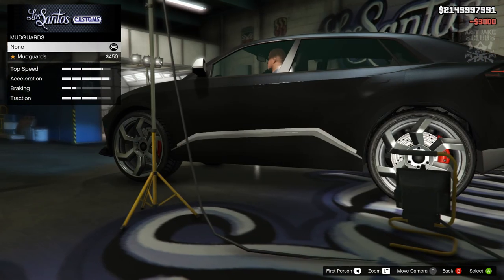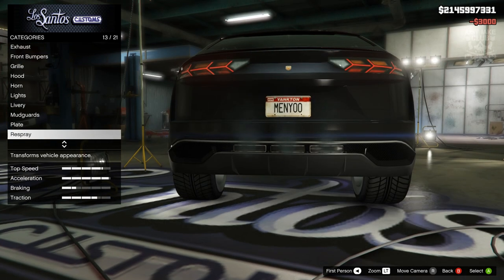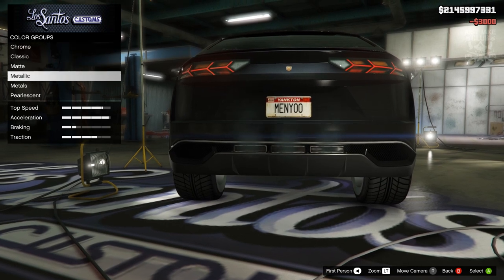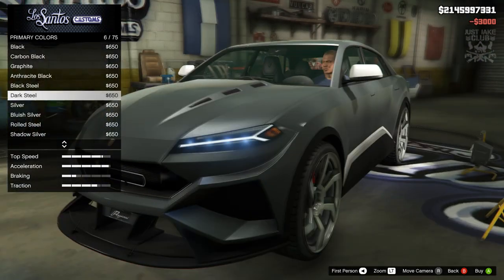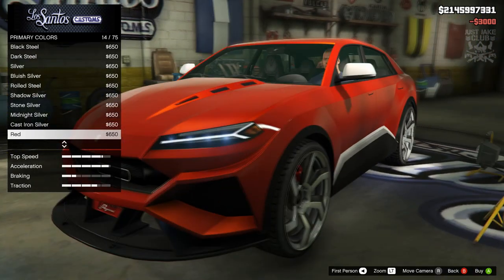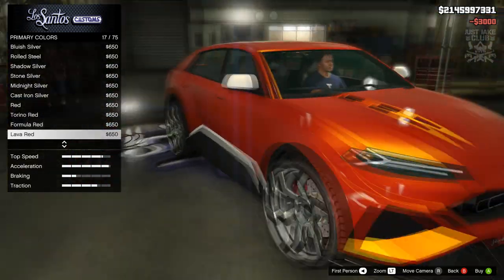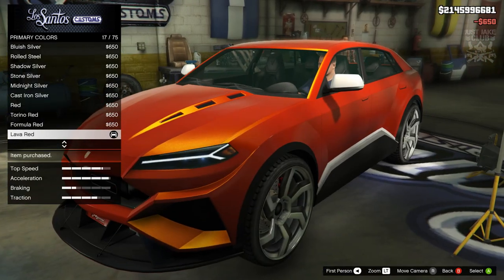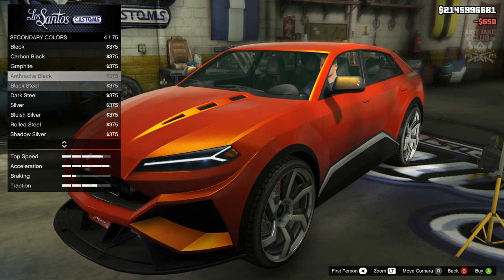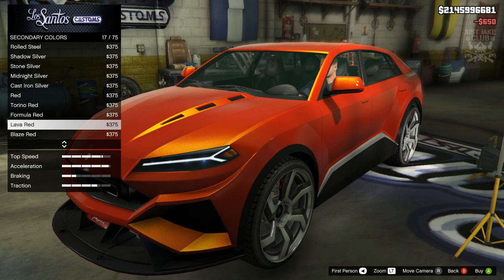Next we're going to go to the mudguards — we are not going to purchase the mudguards. So next we're going to go to the respray, primary colour. We're going to go metallic — black, white, silver, grey, it's not going to cut it, it's going to have to be something outlandish. That lava red actually looks really good. Yeah, let's go lava red for the primary metallic. Secondary we're also going to go metallic, and we're going to go lava red as well.